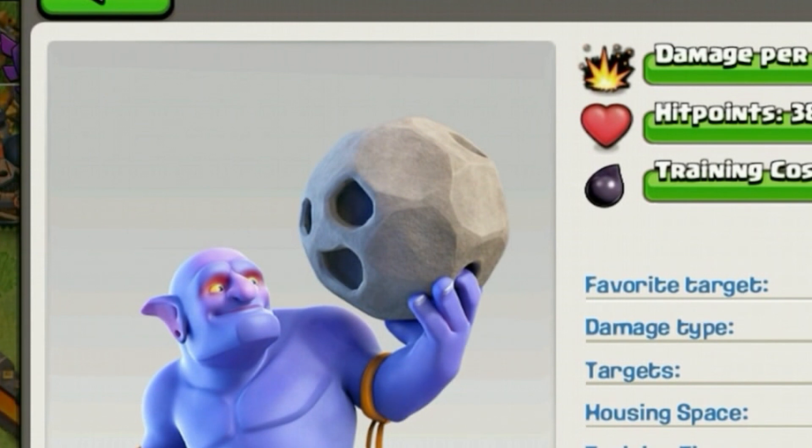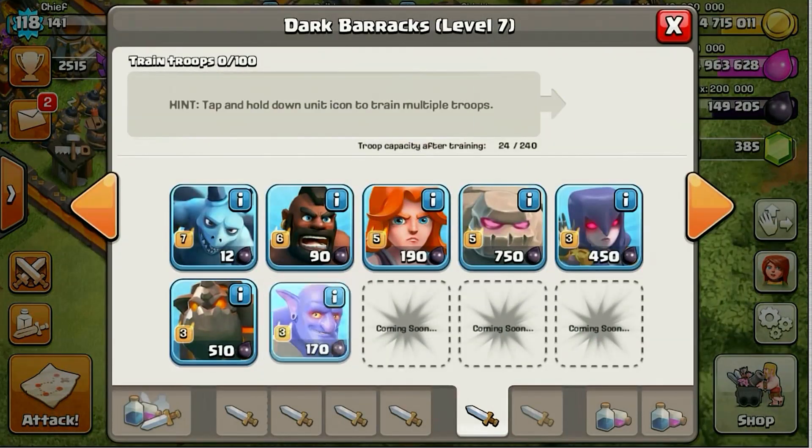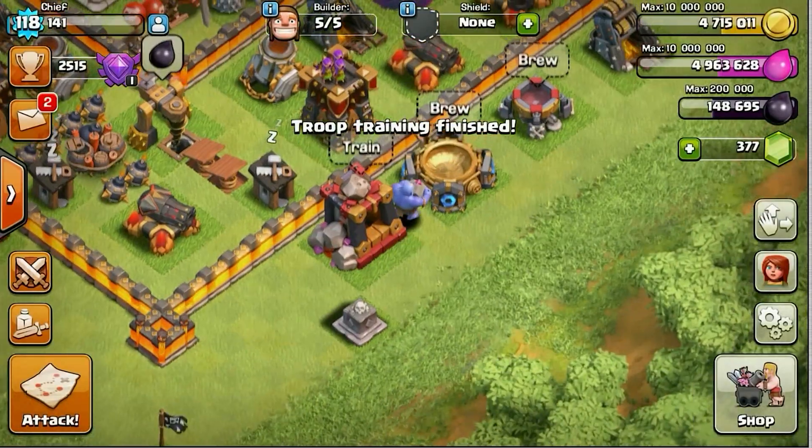That's where he puts his fingers and he throws it. Now what's kind of weird is when you see him in the game, the rock looks full — it looks like it has something inside the rock. So maybe he's throwing it with elixir, using elixir in the bowl while he's throwing the rock.